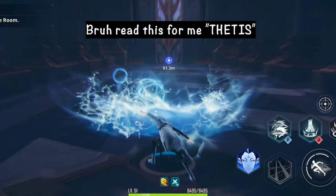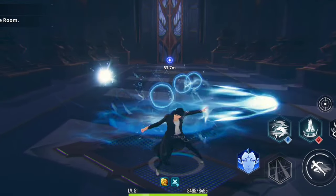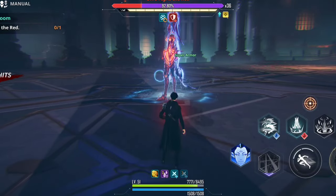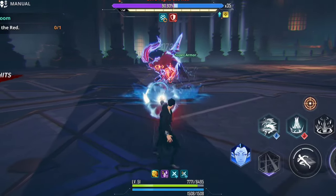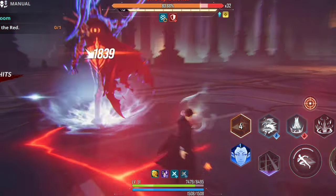Next is the Grimoire, a catalyst type with long attack range and normal attack speed. Its weapon skill can freeze targets including bosses. After normal attacks it leaves a bubble floating on the ground that explodes when an enemy approaches.